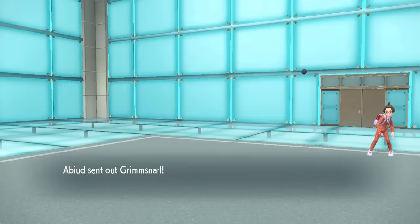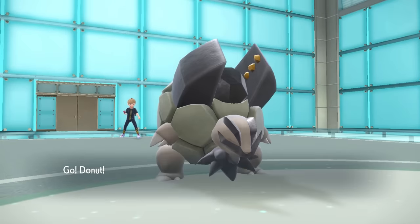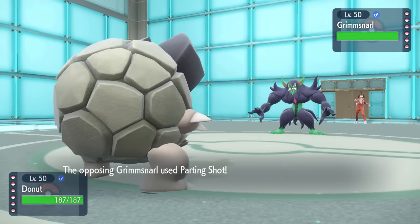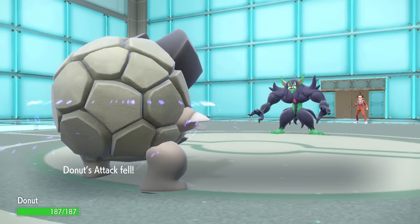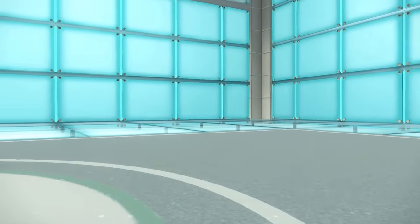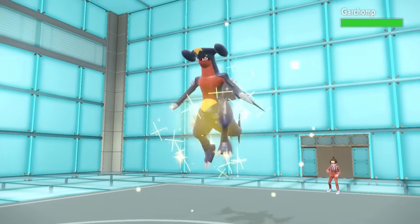My opponent today is working with a pretty scary team. I see the Araquanid, which leads me to believe they might lead with it to get up some Sticky Web. I toss out the Donut to try some counter shenanigans, but they go with Grimmsnarl, which gives me an opportunity to set up Stealth Rock. They Parting Shot out as Grimmsnarl doesn't want anything to do with the Cheat Day meal, and they go into Garchomp.